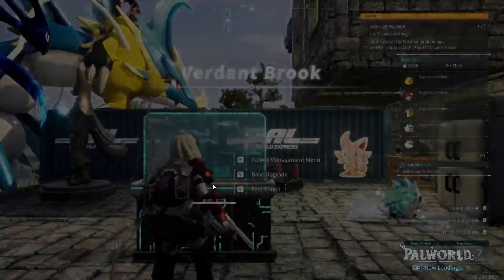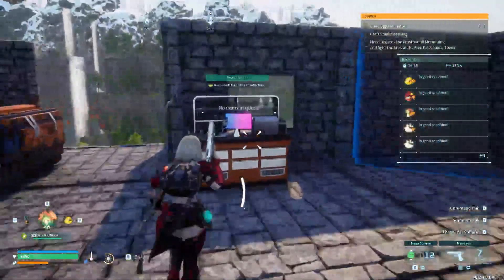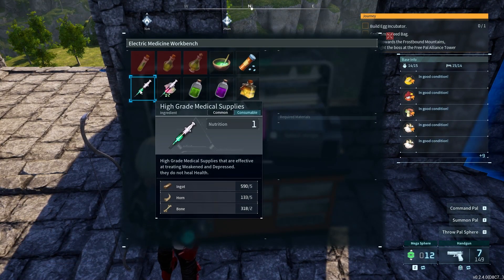After you've created the workbench you can start crafting medicine for your pals. Mine is the advanced version since I'm in late game — it's called the Electric Medicine Workbench. To craft High Grade Medical Supplies you need five ingot, five horn, and two bone.